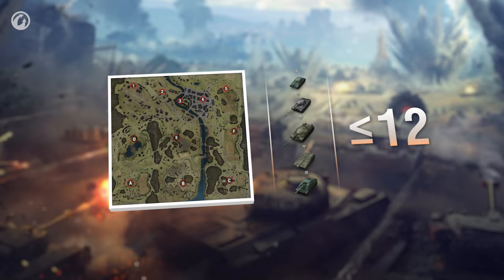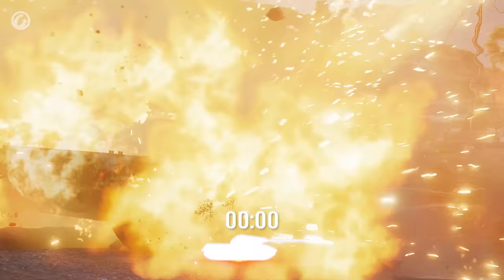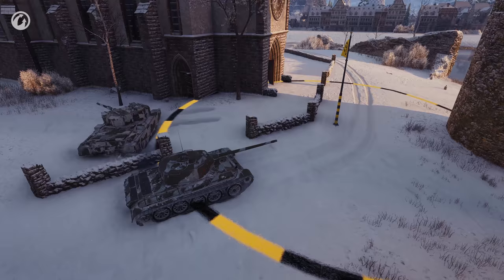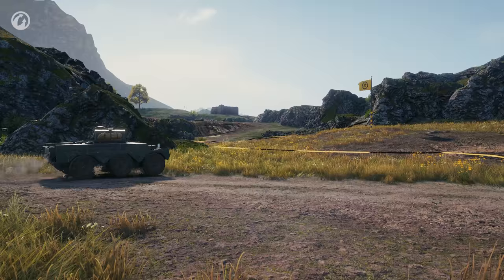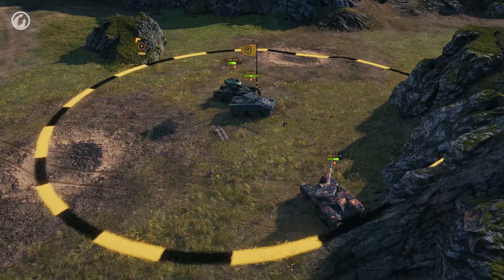Up to 12 vehicles can operate in the same front. At the battle's start, each player has a single vehicle in reserve. Another vehicle is added every five minutes, and you can save up to two respawns. Special resupply circles are placed in certain areas of the map. While inside such a circle, your vehicle's hit points are restored, modules repaired, ammunition refilled, and crew healed from any injuries.